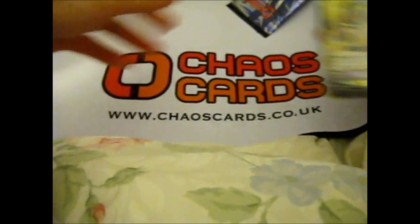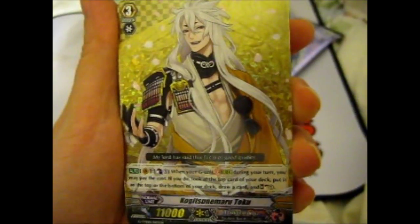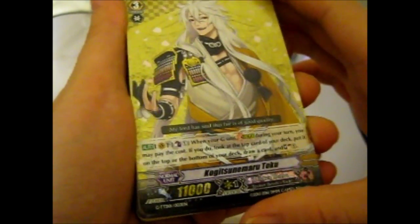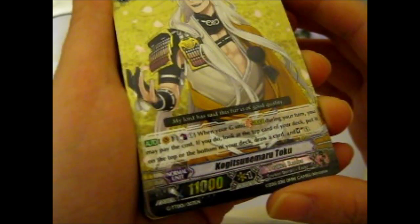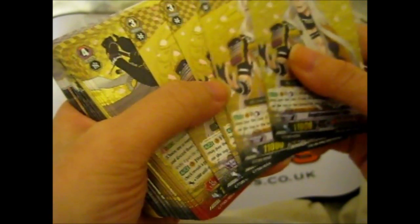So I shall go through the cards. Here we have Kogitsunemaru Toku — flavor text: 'My lord has said this fur is of good quality.' We have four of him in total.